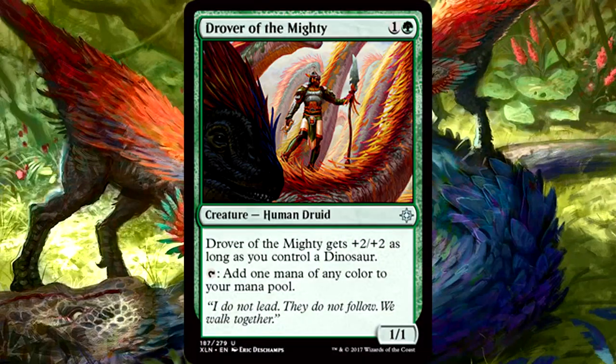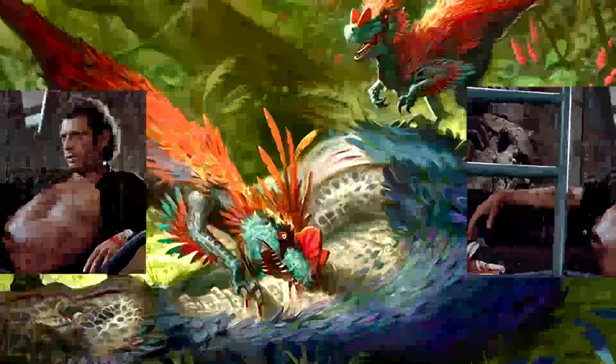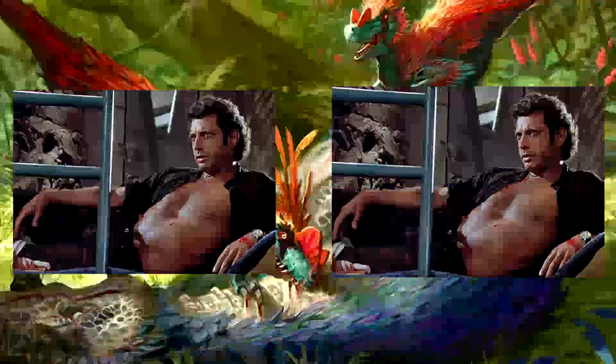Drover of the Mighty is 2 mana for a 1-1 human druid. It gets +2/+2 as long as you control a dinosaur, and you can also tap it to add 1 mana of any color to your mana pool. Keep giving me pieces to this dinosaur tribal deck because I'm gonna build this thing. Drover of the Mighty is another much needed puzzle piece - the deck's biggest weakness is that it's slow, but the Drover will speed that up and fix a color issue, and it becomes relevant late game when you don't need the mana anymore. We're gonna recreate Jurassic Park except this time there will be twice as much Jeff Goldblum.